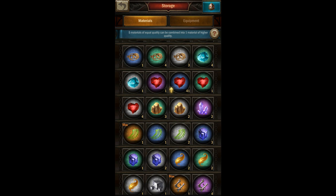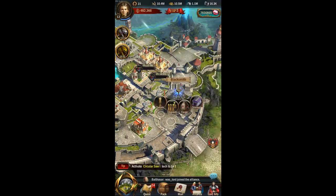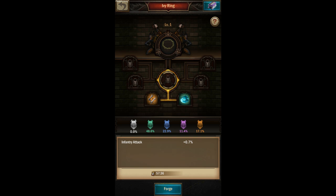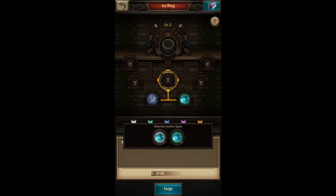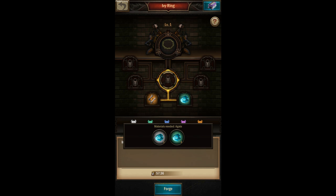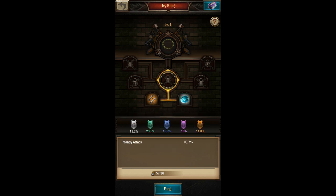This is important because when I forge equipment I can choose which quality of material I want to use. Let's say I want to forge this ring — I have orange quality bone, which is the highest possible quality, but I only have white and green quality agate. If I fuse this orange bone with a white agate, I have a 40% chance of white equipment, as shown on the bottom of the screen.